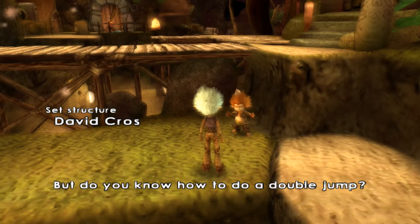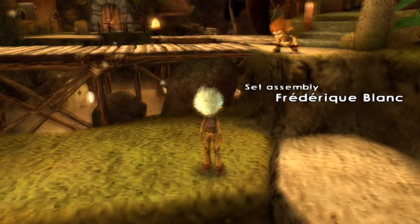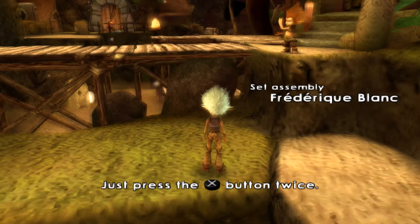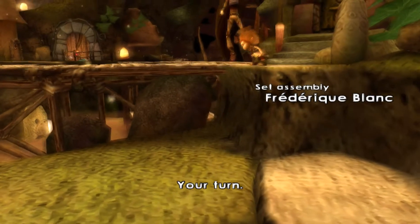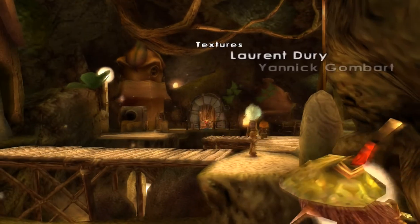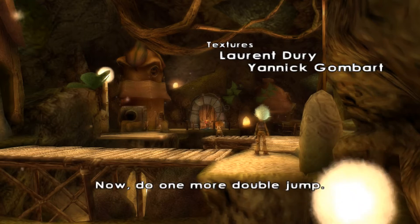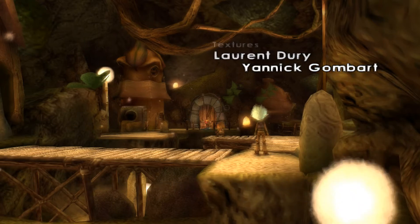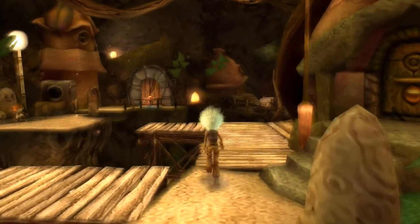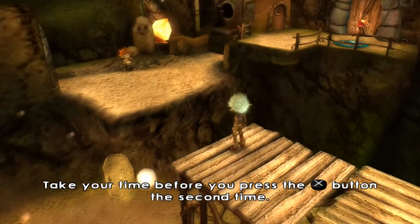But do you know how to do a double jump? See that? It's really easy. Just press the jump button twice. Your turn. Now do one more double jump, but this time make it a running jump. Take your time before you press the jump button the second time.